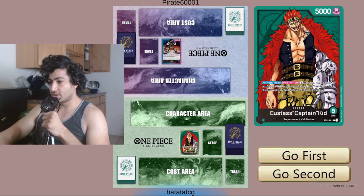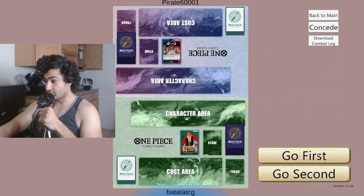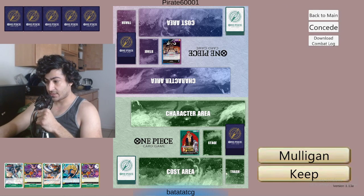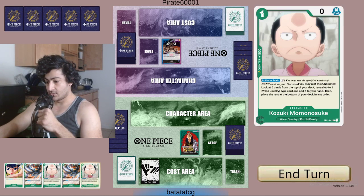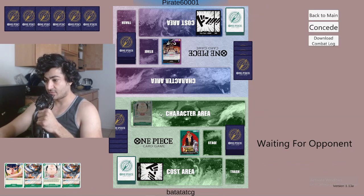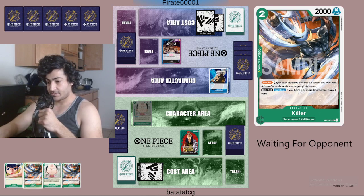All right guys, we're trying to redeem ourselves with Eustace. We're gonna start making some big plays here. I'm gonna try to perfect my gameplay with Eustace. Obviously we're gonna return this hand — we have too many straw swords. Mulligan. Okay, this is much better. We get a Kazuki, we get an Okiku. There is no way for us to get our Basil; we don't have a searcher for him. So turn three we might play the Killers, we'll see.